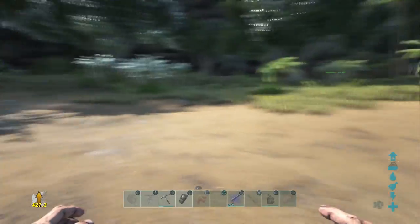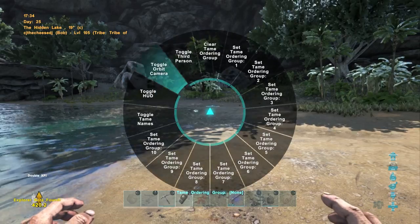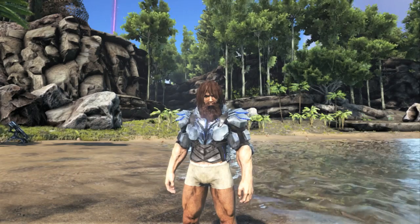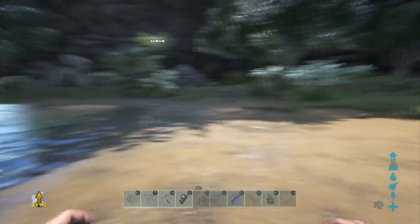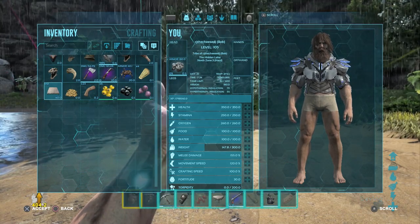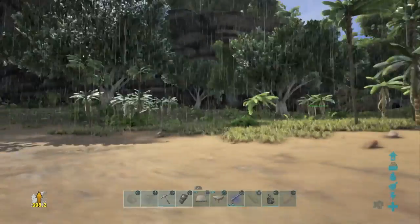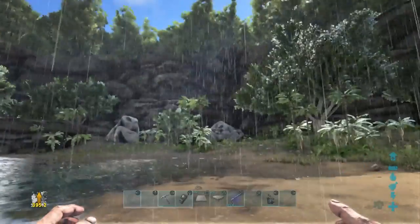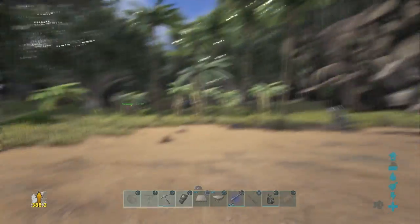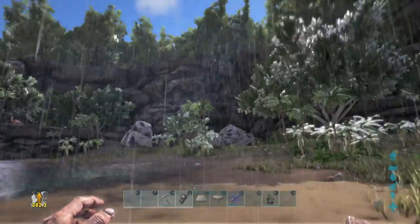We'll be doing this day one out of thatch, which is the first structure you can learn to build with. Now, thatch — we've got some thatch foundations. It all depends on what kind of player you are, but the first thing you want to do on a PvP server you've just joined is find a really shaded spot covered by many trees. This isn't a very optimal location but I want to show you how best to build your base — anywhere with a lot of trees will do.